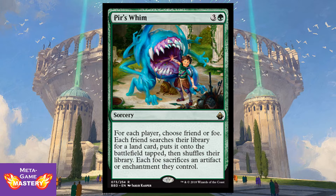We also have Pir's Whim — 4 CMC, three colorless and a green, for a sorcery. For each player, choose friend or foe. Each friend searches their library for a land card, puts it into the battlefield tapped, then shuffles their library. Each foe sacrifices an artifact or enchantment they control. This is a cool card because you can always choose yourself as a friend, getting the positive benefit, and you get exponential value targeting all of your opponents as foes. You can also be very political, selecting specific opponents as friends. Effectively a rampant growth plus edict effect for your opponents' artifacts and enchantments that hits the entire board.